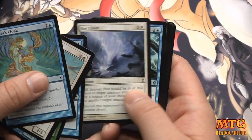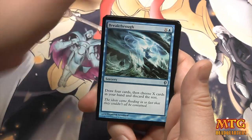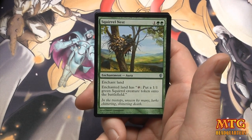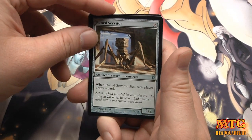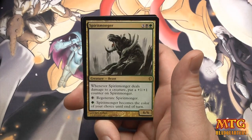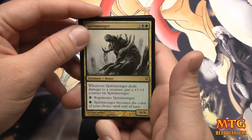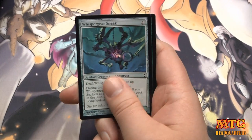Just going through uncommons and the rare. We have a Breakthrough, Squirrel's Nest — gotta love pumping out those squirrels — Rune Servitor, and our first rare is Spirit Monger: three, a black, and a green for a 6/6 with loads of fun abilities.